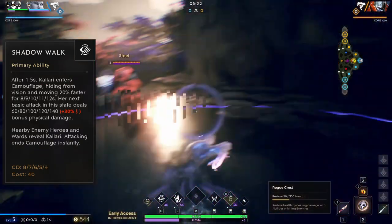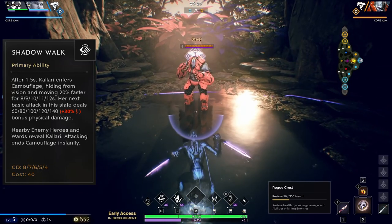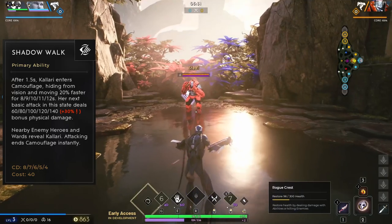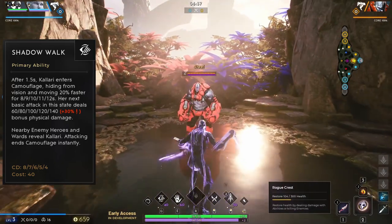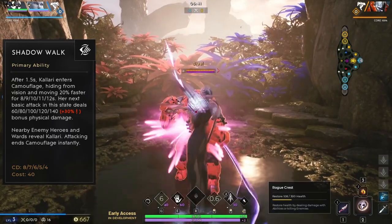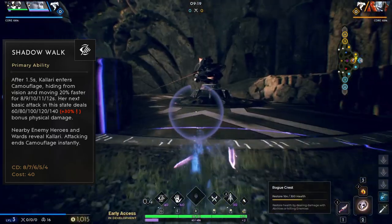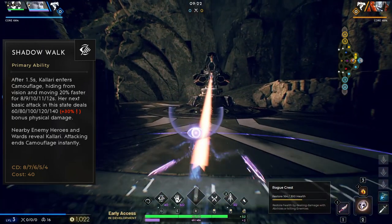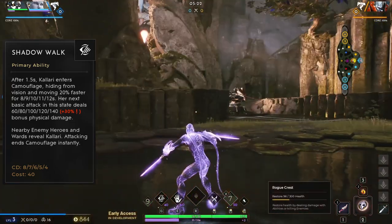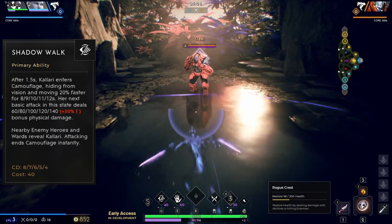Kalari's Q is Shadow Walk. After a 1.5 second delay, Kalari becomes camouflaged and gains 20% movement speed for the duration. Attacking ends the camouflage. While camouflaged, her next successful basic attack against an enemy will deal bonus physical damage. This ability is the bread and butter of Kalari, as she will use this to close the gap on her opponents without being seen. Do keep in mind that there is a small radius around Kalari where her opponents can still see her, so be sure not to get too close until you are ready to engage.